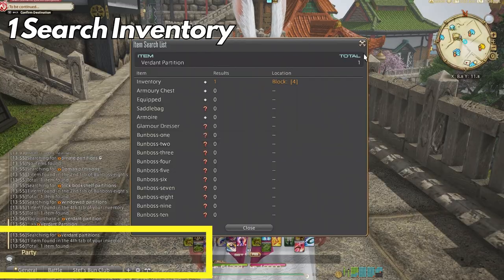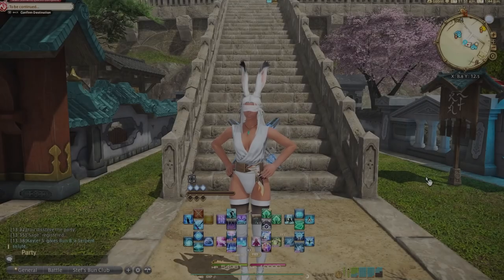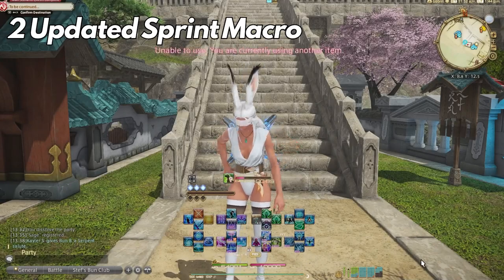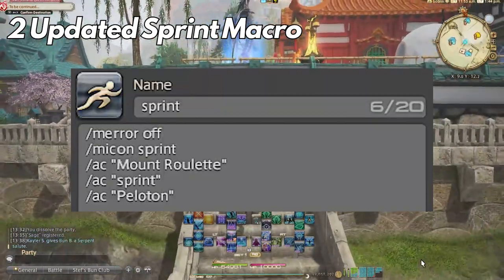Number two: the new updated sprint macro. Looking through Reddit I've seen the traditional sprint macro we all love and use. There is a completely brand new one that is far better and uses mount roulette, sprint, and peloton.